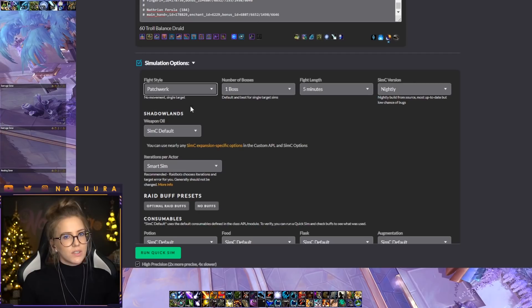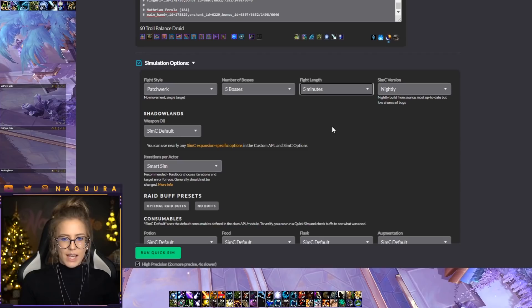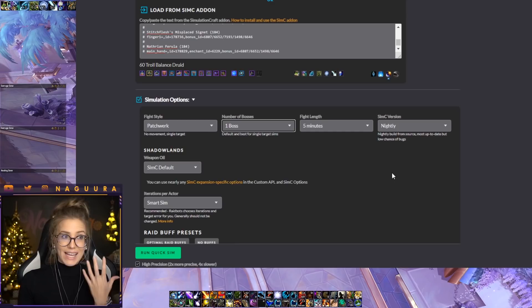Some people ask: what do I do for AOE? It's simple — if you want to sim AOE you don't change the fight style, you change the number of bosses. It says one boss by default but you can change it up to ten. So if you want to sim your AOE damage for Mythic+ you just increase the number of bosses to five while keeping the fight style at Patchwork. You might also want to decrease the fight length since it's unrealistic to fight five targets for five minutes, so decrease it to something more realistic. The AOE numbers are still something you want to apply logically.